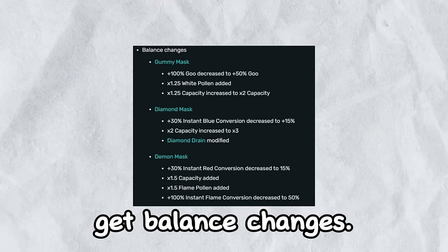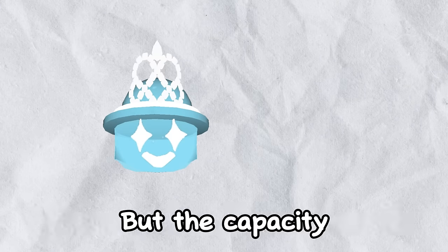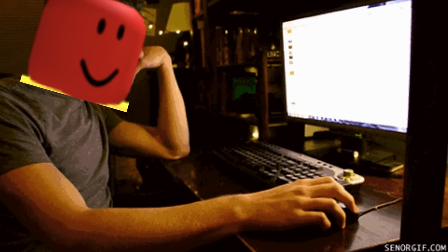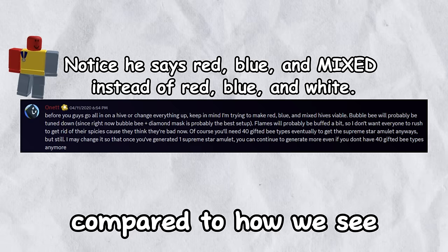April 6th of 2020, all three endgame masks get balance changes. Diamond Mask has its diamond drain modified and a decrease in instant blue conversion, but the capacity given by the Diamond Mask is increased from 2x to 3x. Bubble Mask also gets similar changes in terms of added capacity. There is a very specific vision that Onnit is developing here, and it's insanely different compared to how we see modern hive colors.